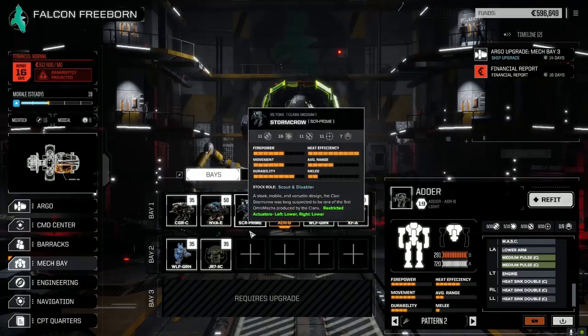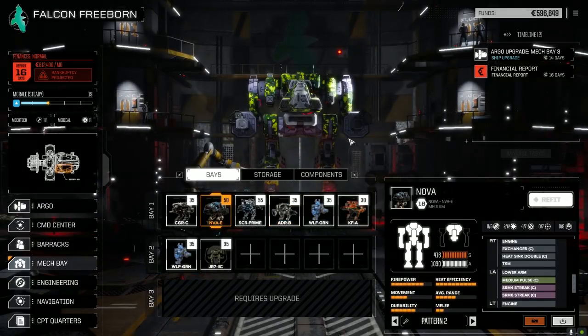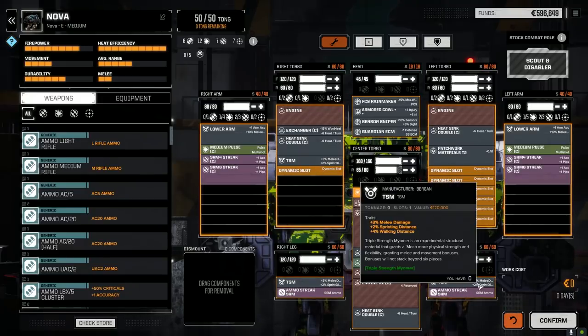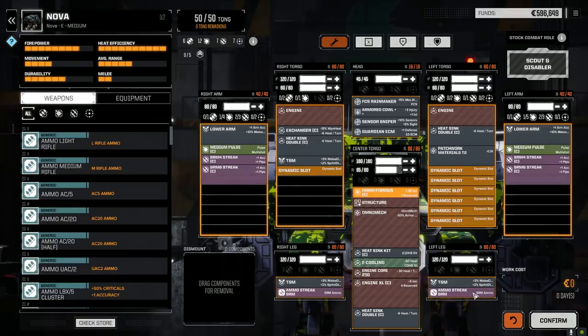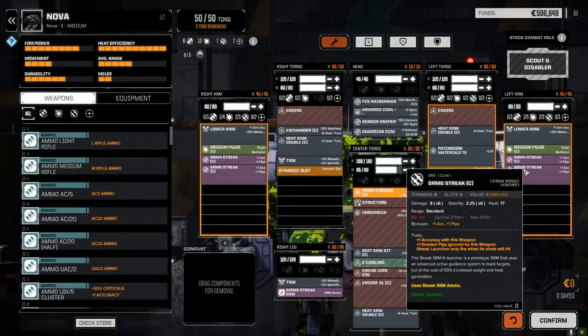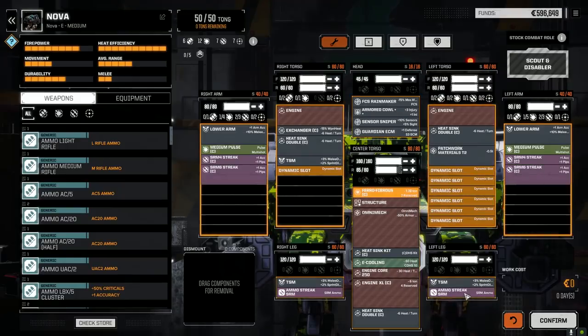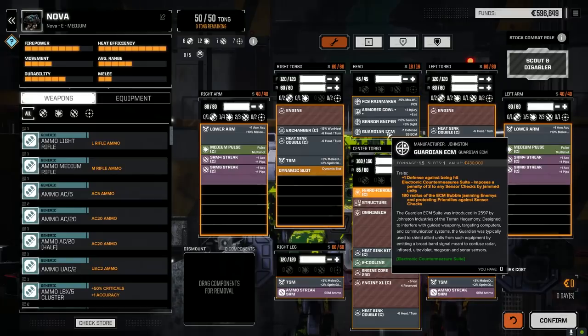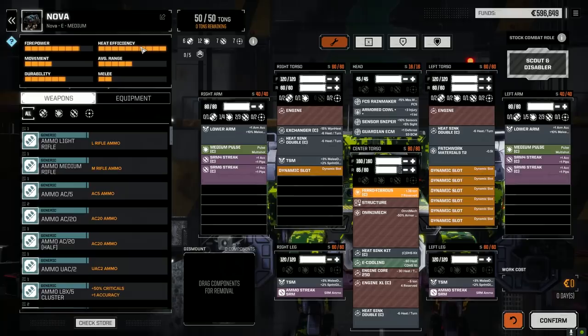The first lance didn't change — the Grinner and Adder remained the same with medium pulses. For the main lance, we changed the Nova around a little bit. It was cheap — only a day's work and about 12,000 to 14,000 in repairs. We dropped in three Triple Strength Myomers for a little extra speed — about 10 or 12 walking, 6 sprinting. We swapped out the ATMs for Streaks and put in two tons of streak ammo, so the streak won't fire unless it's definitely going to hit. We also put in a Guardian ECM for extra defense, since the biggest issue last episode was the enemy being able to see us at range.